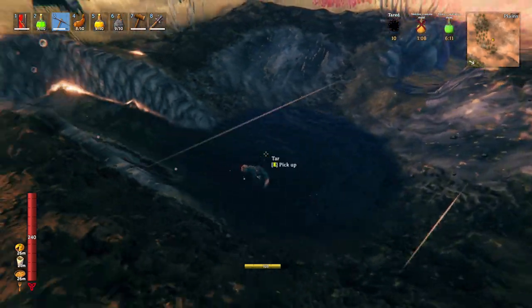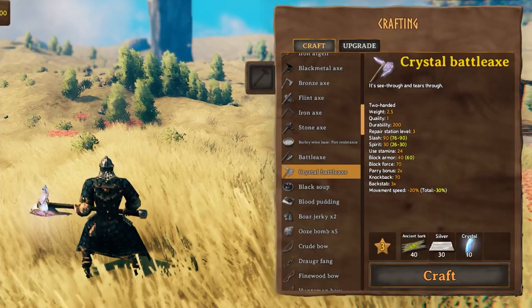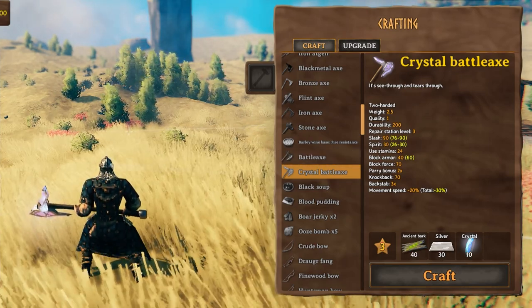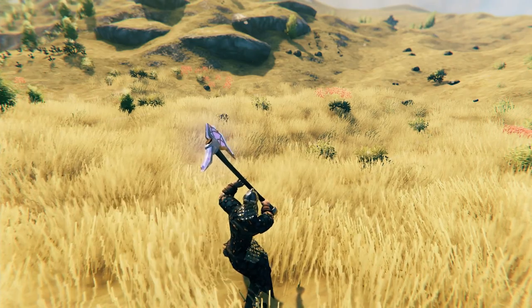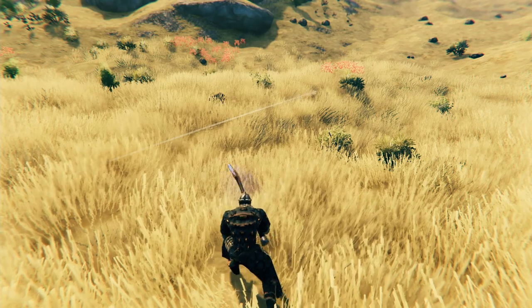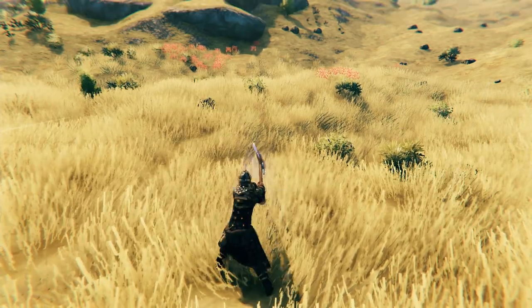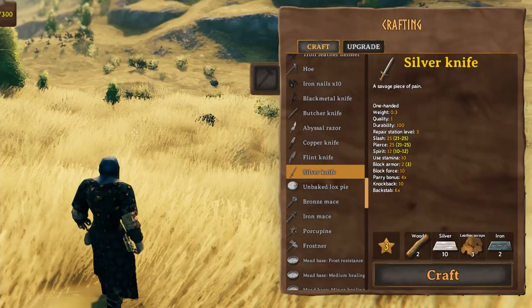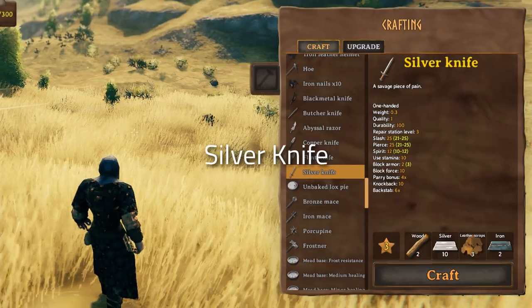One of the new weapons is the crystal battle axe. It requires crystal obtained from killing golems to be crafted. The crystal battle axe has a really cool moveset, it deals spirit damage just like a silver weapon, and it actually looks really cool in the dark because it glows.